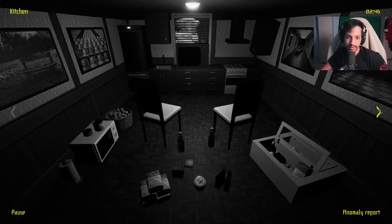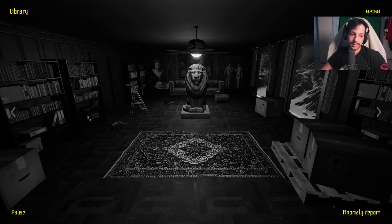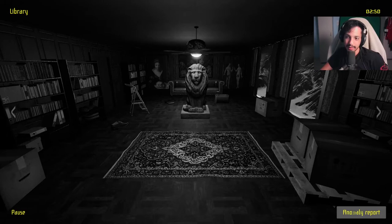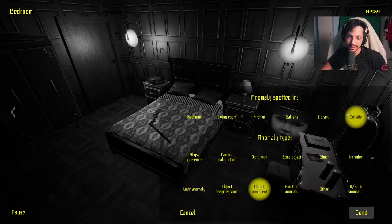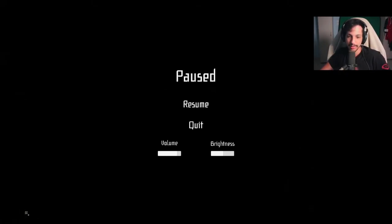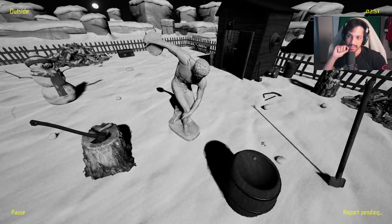Now everything is just strung about — is it the boxes, is it this room? I don't know, everything looks normal. Wait, there's an intruder outside — what the heck? He's just standing there. Oh, that's behind my camera. Uh — intruder. I think I saw an eye for a split second, so my guess would be a ghost.